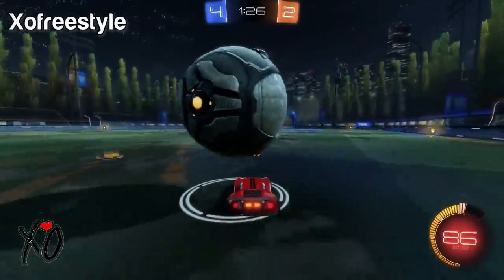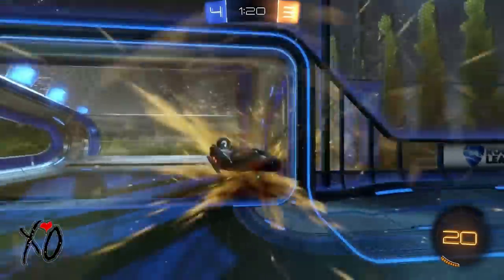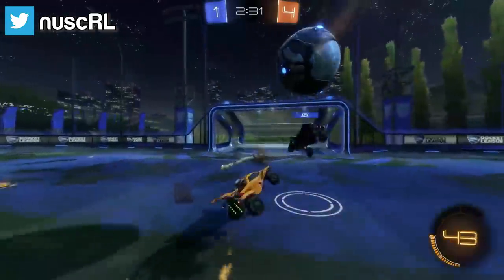Moving on to some insane action by Exo Freestyle, who pulls off an insane wave dash to beat out his opponent. Finishing off with a goal by Nusk RL, who starts the shot upside down so that he can scoop it over the defender.